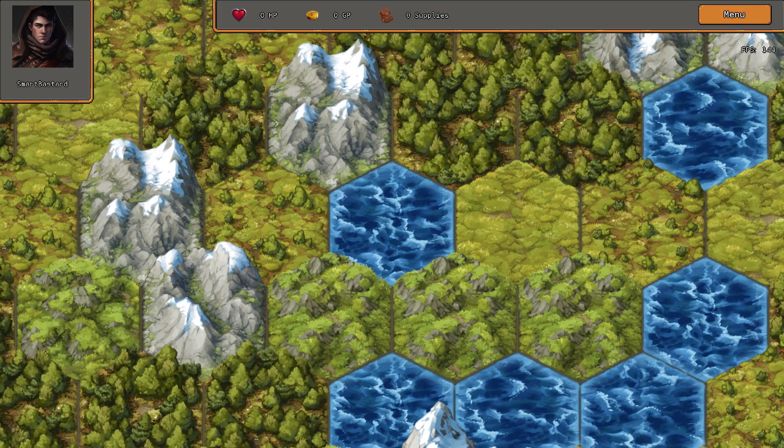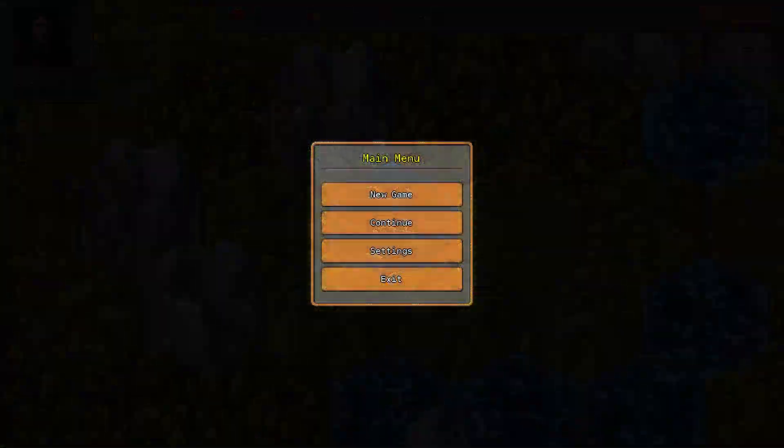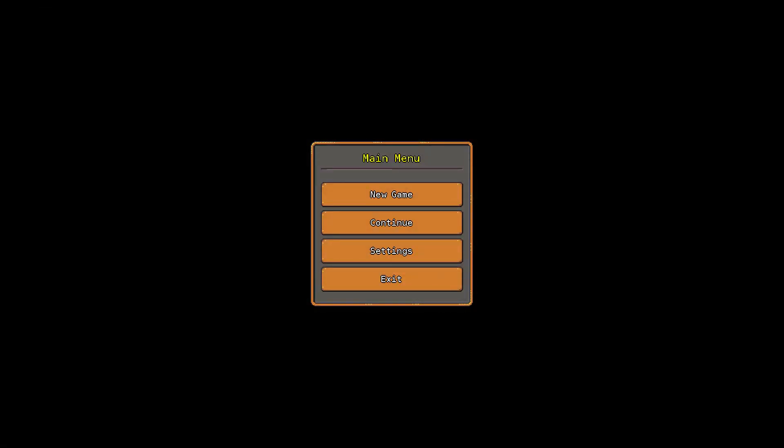Hi guys, I'm SmartBastard and today I just wanted to show you the new terrain generation I've done for my MonoGame project. Originally, I wasn't planning on adding any graphics, but I tried to think about the best way to explain to a player where they were in a world, and where the threats and opportunities they needed to be aware of were, and text alone just doesn't really provide enough context.